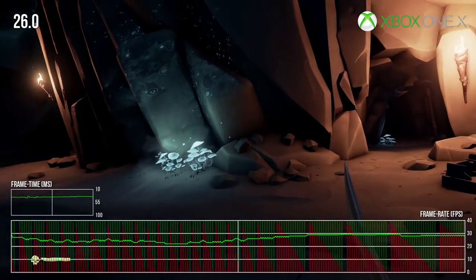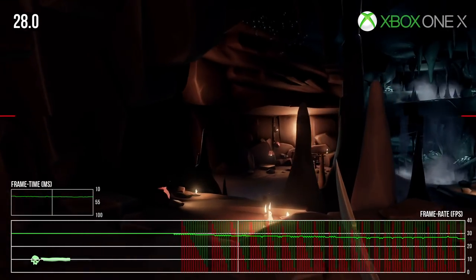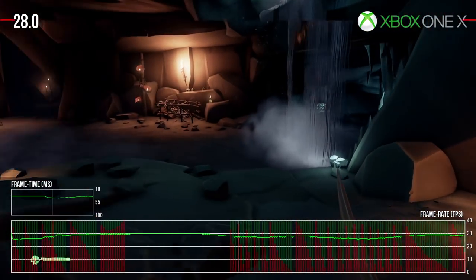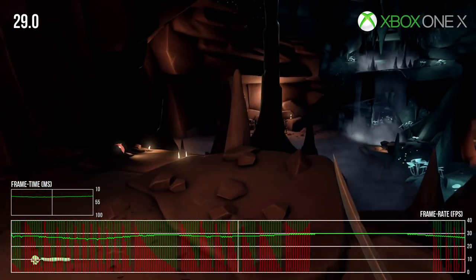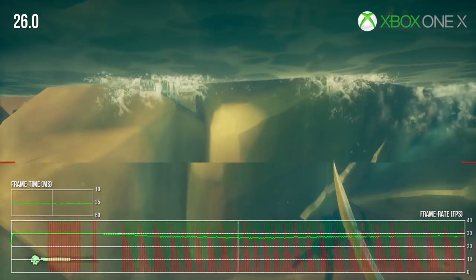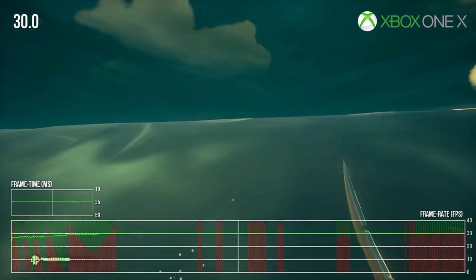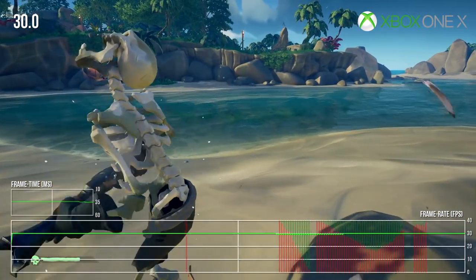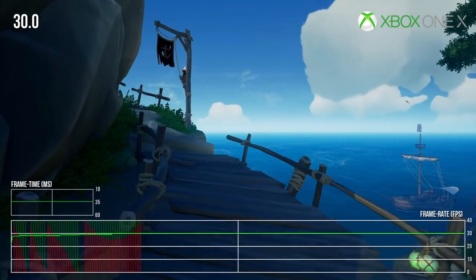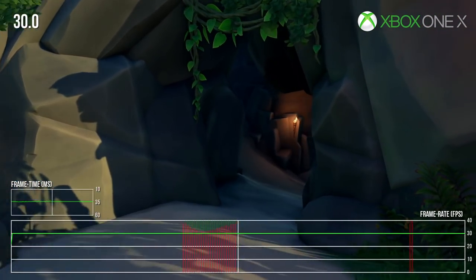The first trouble spot are the caves — any sort of tunnels or cave system exhibit severe tearing on Xbox One X, and in fact increased GPU load on the PC. It's a strange problem as there's no obvious cause; there are extra lights here, but not a whole lot else going on. The next trouble spot can be found when swimming in small bodies of water or water near shore, particularly when a waterfall is visible. This causes similar dips to the caves and is at least partially caused by alpha transparencies. Similar dips can be observed when plumes of dust appear just after defeating enemies. Lastly, there are the larger outposts — exploring them is enough to introduce screen tearing and slowdown while simply walking around, and you'll also see it inside certain buildings like the tavern or just while exploring the outpost itself.